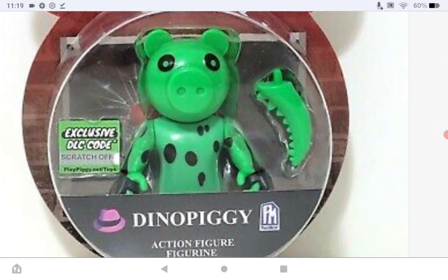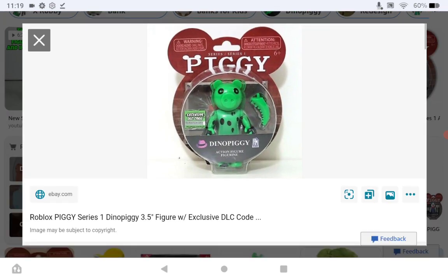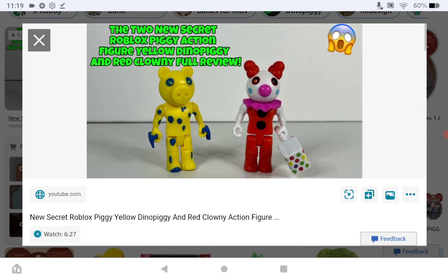Here's the normal Dino Piggy — you can see he has a tail. So why doesn't the yellow one have it? I guess it cost more money — I guess it did.